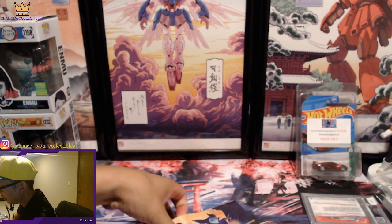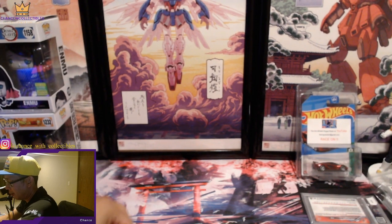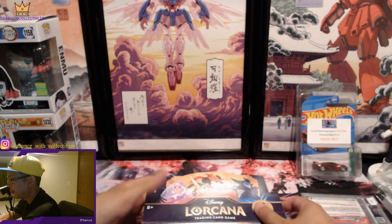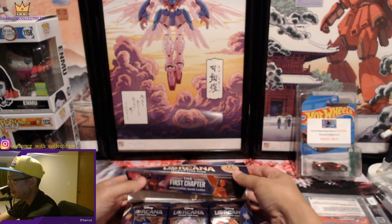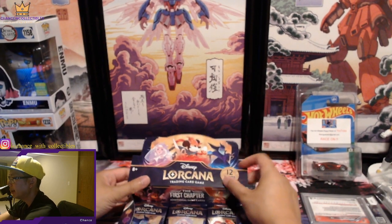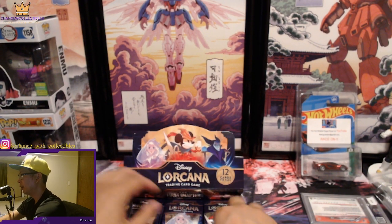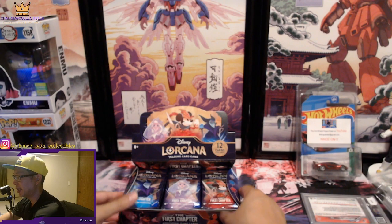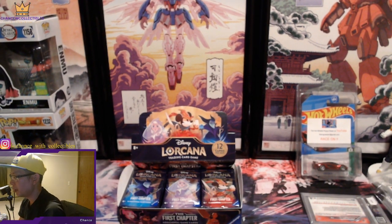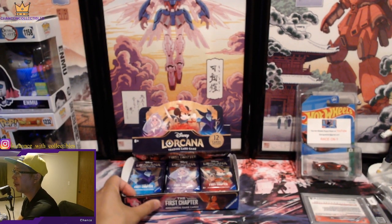It's almost like a hobby box in some ways when it comes to sports. A lot of the top-value cards are the Disney princesses — Elsa, Ariel, Belle, Cinderella — they'll go for more money if they're in the Enchanted variant, basically the alternate card.